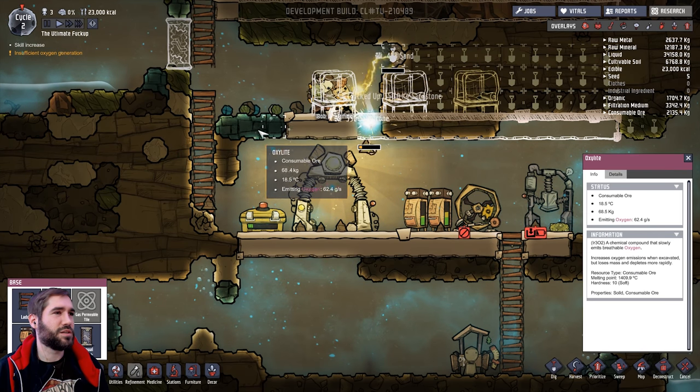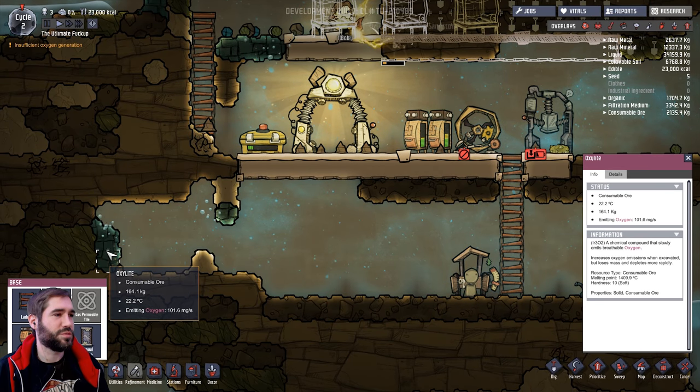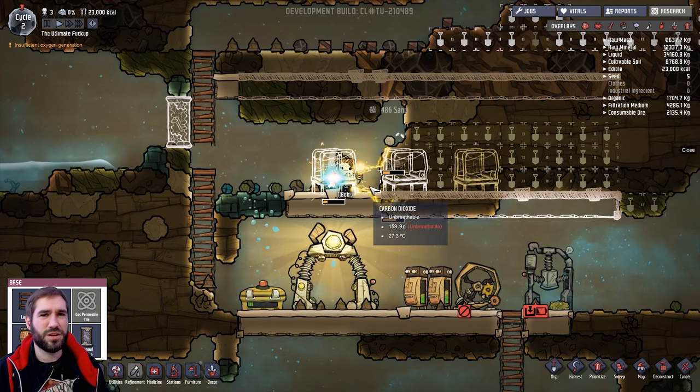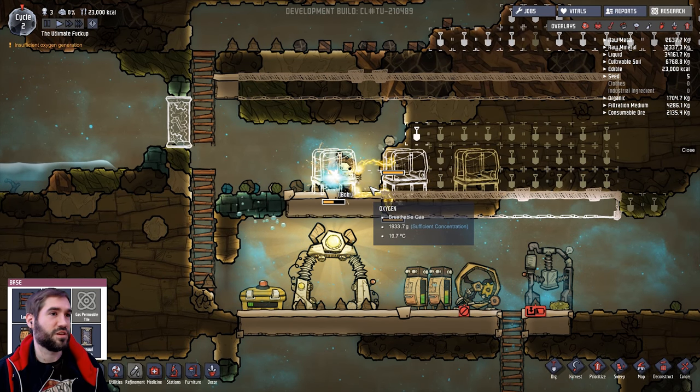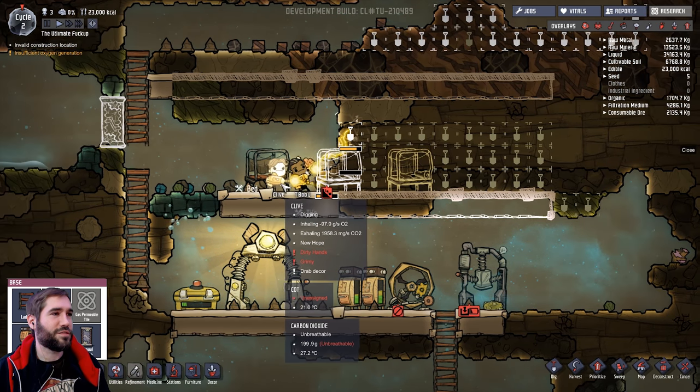It shouldn't be too bad for a while - the oxalite ore on the left is actually producing some oxygen, just to make sure you don't suffocate in the first 20 seconds of the game. And we have our first bed.